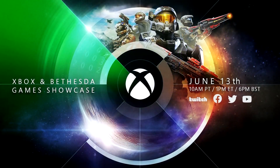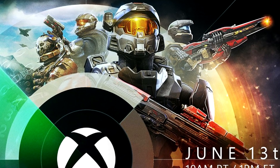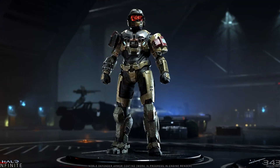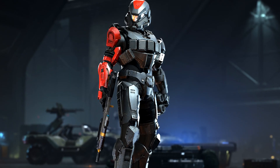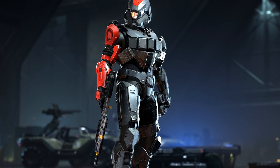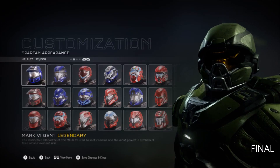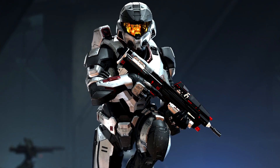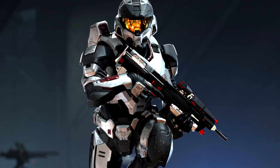Now let's take a look at the spartans and their armor. Front and center we have the beautiful Mark 7 with a Reach-style helmet attachment. Remember that Halo Infinite's customization will be even better than Halo Reach, so we will be able to customize the smallest of things on both the armor and helmets. Attachments to armor and helmets will be done individually, as opposed to what Halo 5 did, which was not received very well. It will be interesting to see all the new helmet attachments that will be unlockable.